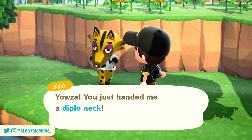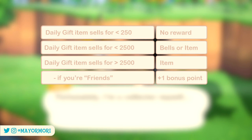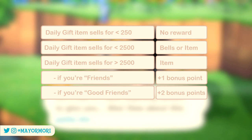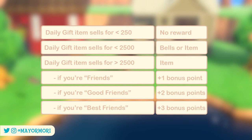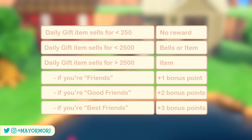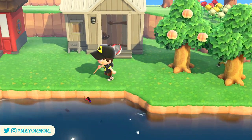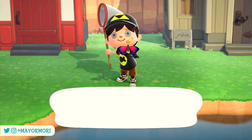Your friendship type with a particular villager can also earn you bonus points on gifts. If you're friends with the villager, their level will increase by one extra point on top of the base increase. If you're good friends — level 3 or 4 — their level will increase by an extra 2 points. And if you're already best friends — level 5 or 6 — their level will increase by an extra 3 points. So there's a lot of scope here to rapidly increase your villager's friendship level each day.